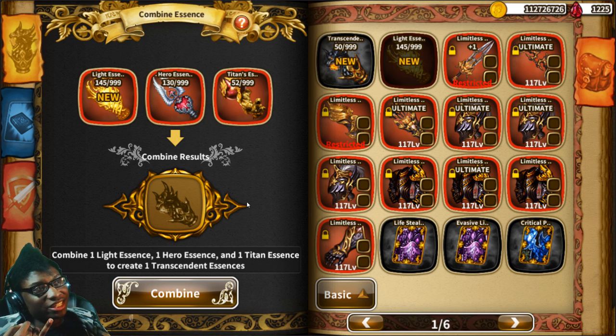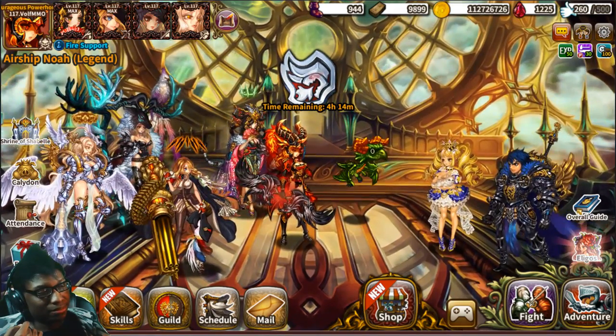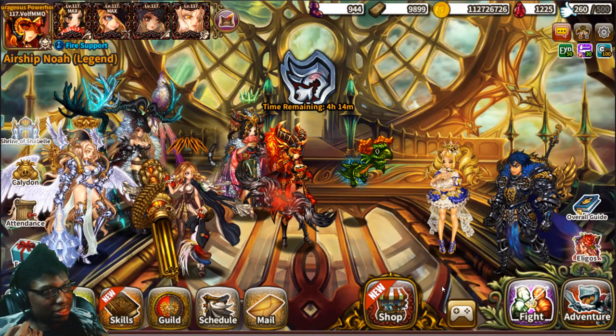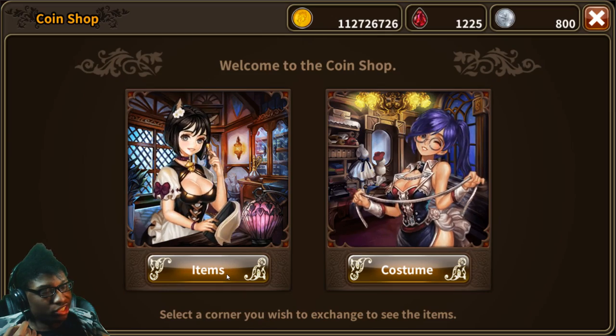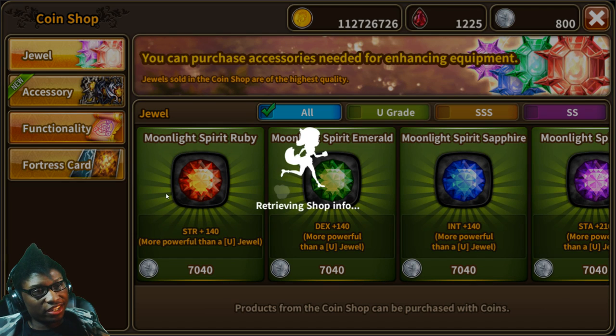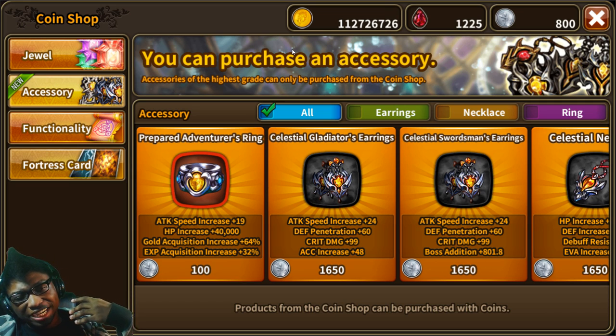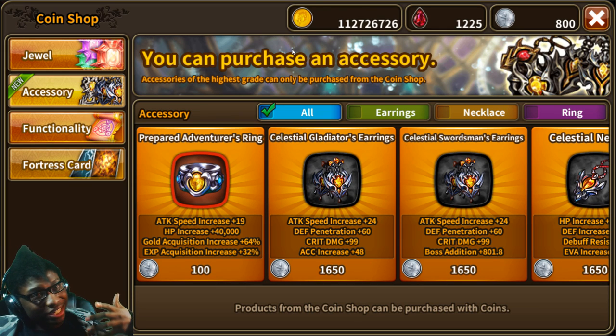There are accessories in the coin shop — the coin shop uses arena coins — called prepared adventurer rings. They only cost 100 each. These go on your main character, not on your allies. Do not put them on your allies — put them on your character. Buy at least two or three. I'm not sure how long they'll be available, so if you see them, get them right away since they help increase your gold income.